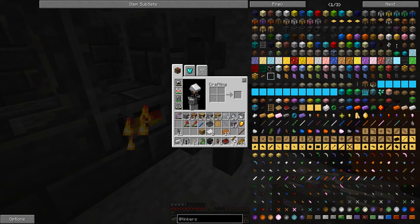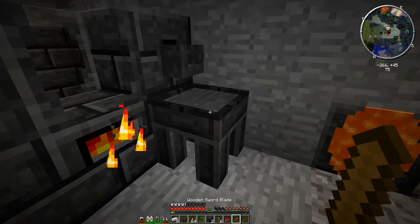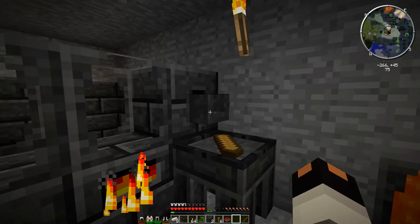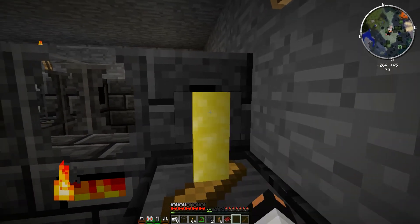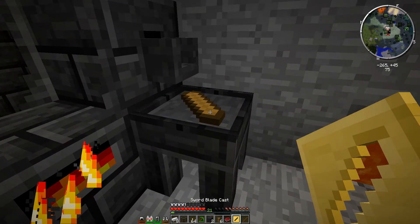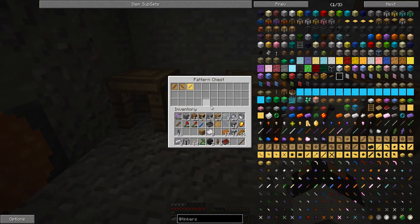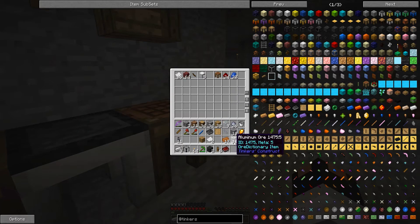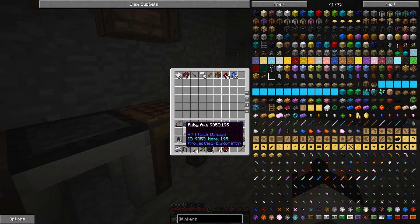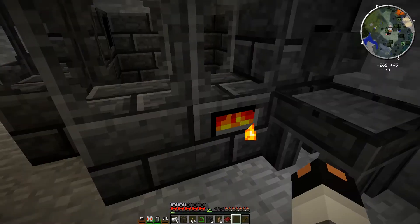One thing worth noting: when you smelt an ore in the smeltery, it actually doubles the ore. So when I did three aluminum and one copper, I wound up with two aluminum brass and extra aluminum. I needed enough to make two casts, so I just needed one extra copper to get the amount of aluminum brass I needed.